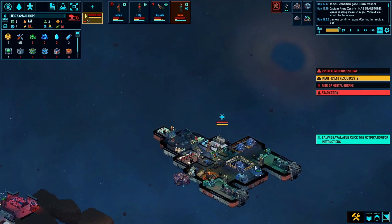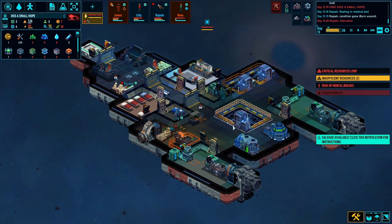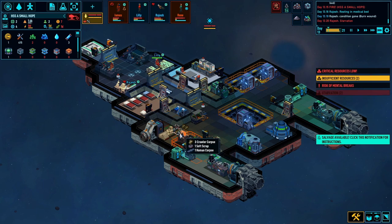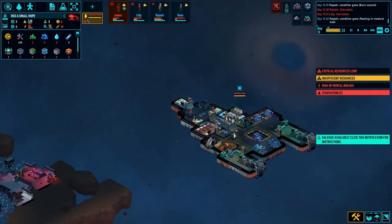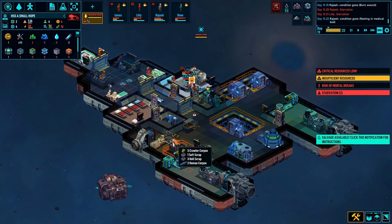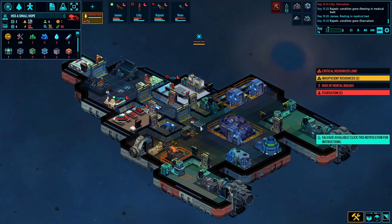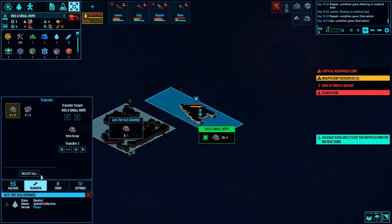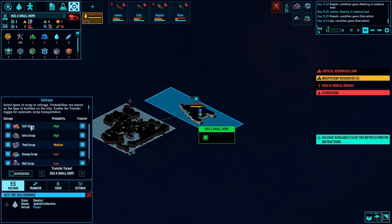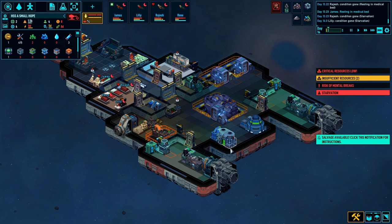We need to gather these resources quickly before some more asteroids come in. Keep an eye on these asteroids - there are none coming in at the moment, so let's grab as much as we can so we can sell it. Let's transfer all of that salvage - I'll go for the infra scrap and tech scrap, let's grab those resources as they'll sell for a lot more. James is not in a good way. We've got a merchant federation ship incoming so hopefully I can do a bit of trading with them.